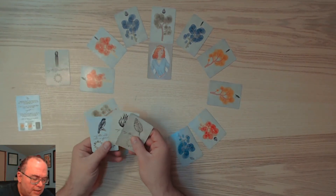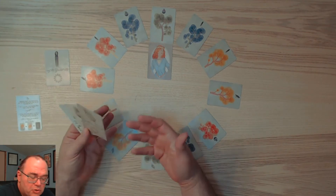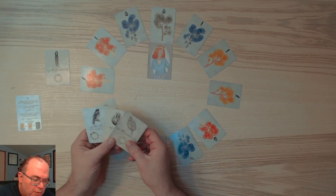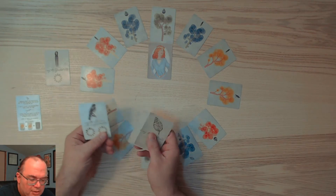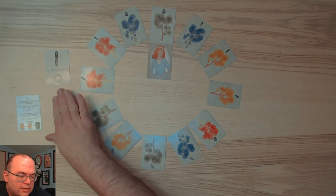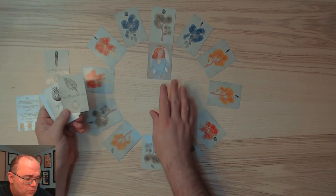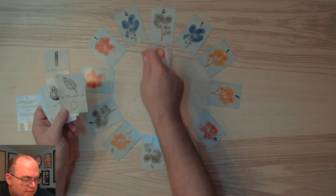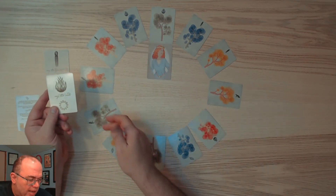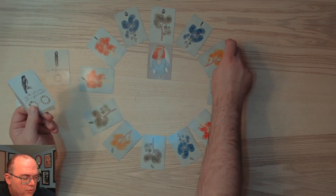Those three have to stay in position. We then have the other three to work from - we can do any of these changes. Each of these objects has a description of how you can change things. You can do any of them, you can do all of them, but you can only do each one once - so I can't do this one twice, I can't do this one twice. The one we can't use is 'swap any two adjacent cards.'